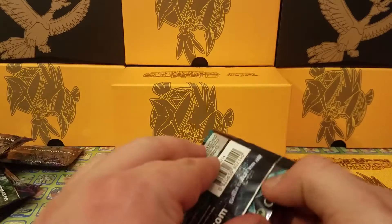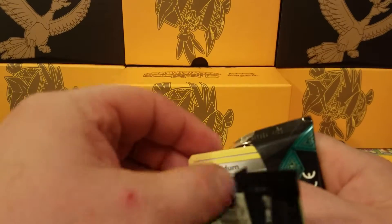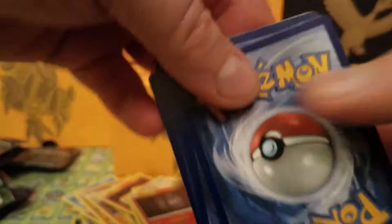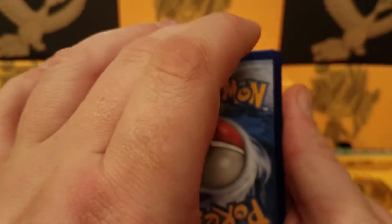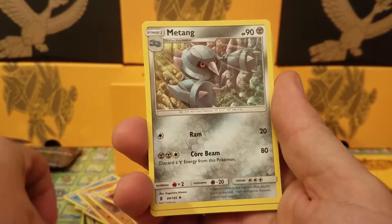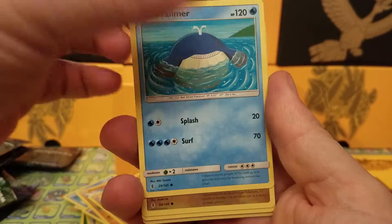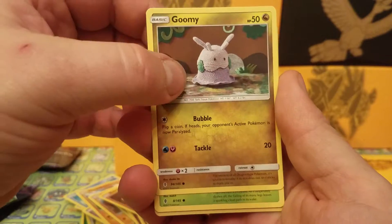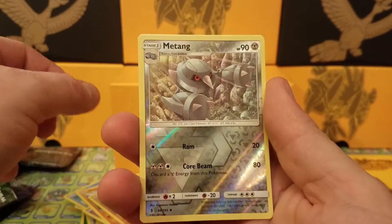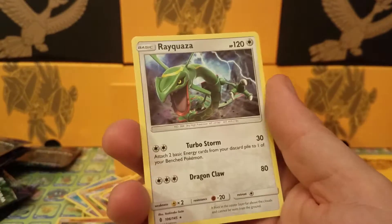Final pack — hoping for something good out of this. Code card for you guys. Last pack — lightning, hell yeah, always nice to get one right per box opening. We have Hakamo-o, Metang, Altar of the Sun stadium card, Beldum to go with our Metang, Wailmer, Goomy — cool looking card — Wimpod, Nosepass — reverse is a Metang, just an uncommon. And the final rare of the pack is another Rayquaza, non-holo rare.